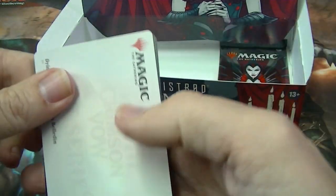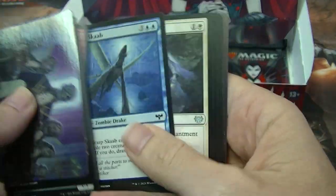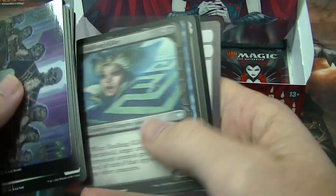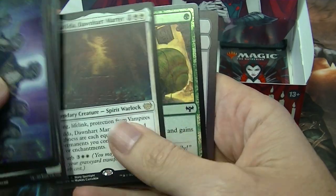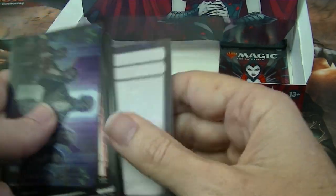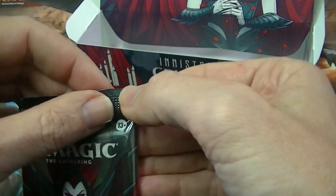Seems to be a few less different art styles — borderless and sketched. Maybe they've toned it down a bit. Catilla Dawnheart Murder rare, which I'm all in favour of because it was pretty hard keeping track of all the different varieties.